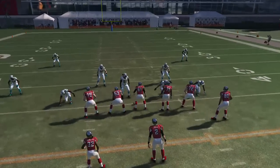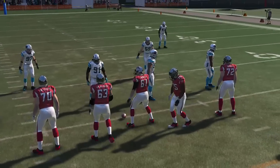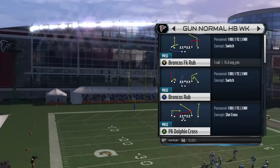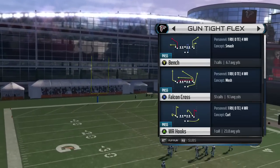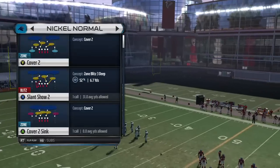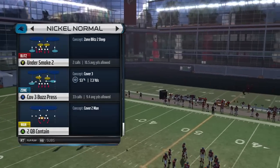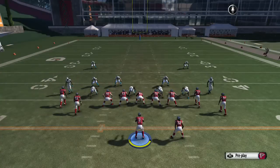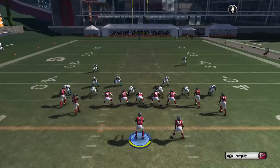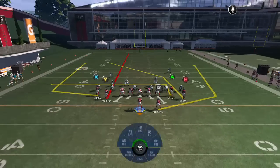The next formation is going to be the Gun Tight Flex, and we're going to stay in this formation for a pretty good while here — it's a nice formation to beat this. The first play is going to be called the Falcon Cross. What you want to do is you want to streak Y, put A on an in route, and you're going to be looking for B here.